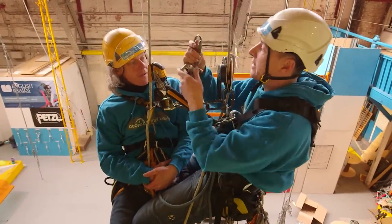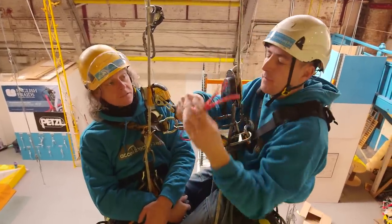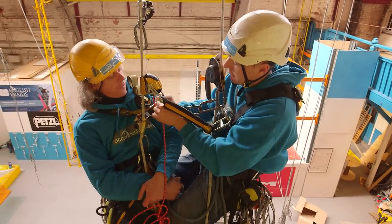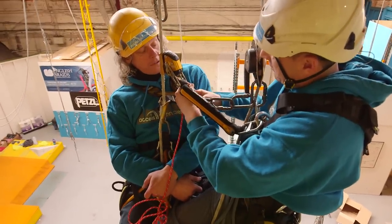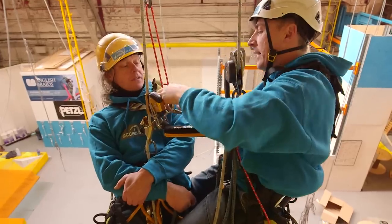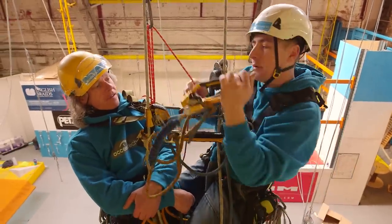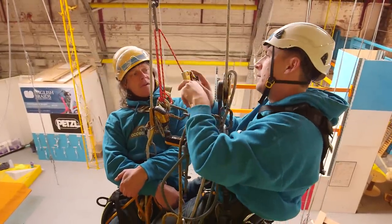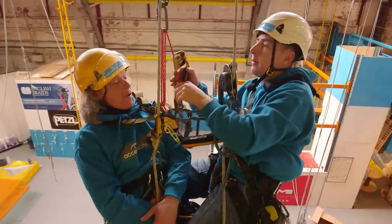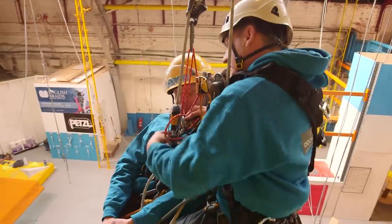Method number two - I see this a lot when I'm out assessing. Basic on a bit of string. The problem with this is it takes a lot longer, so I've got to tie it into my casualty, clove hitch in there, take it up through the basic or his ascender, then go back through there and back through here. Then I have to get my hand ascender out, clip this in, and I've got to mess around getting my foot at the right height, then pull him up.